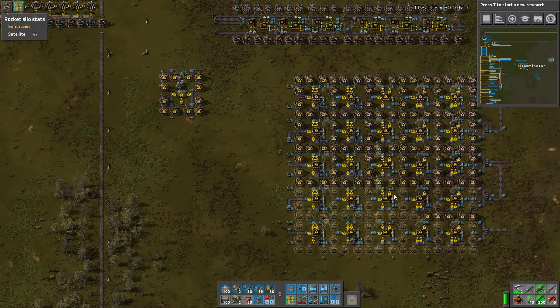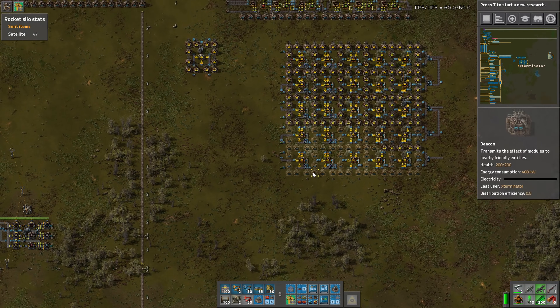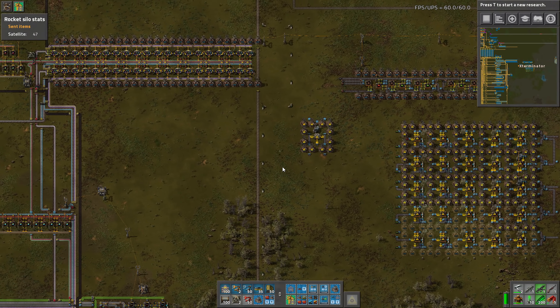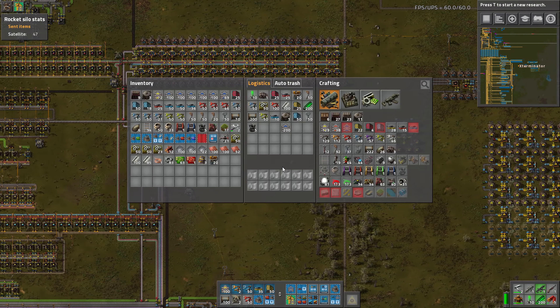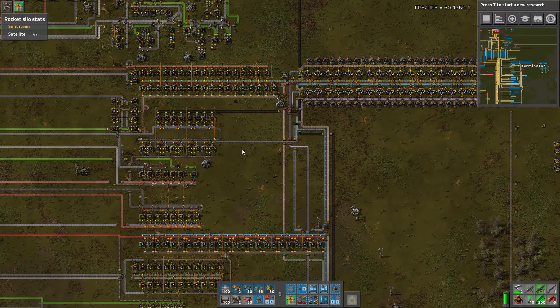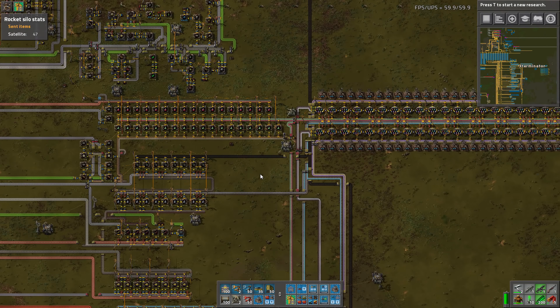Just keep that in mind when building with belts — the inserter has to pick up each individual item from the belt and hold it in its hand, whereas from a chest it can grab 12 or 13 instantly and put it in. Anyway, there's the green build. I'm pretty happy with it, tested it, works great. I'm really surprised — I expected quite a few problems but I'm very happy with how well it works.